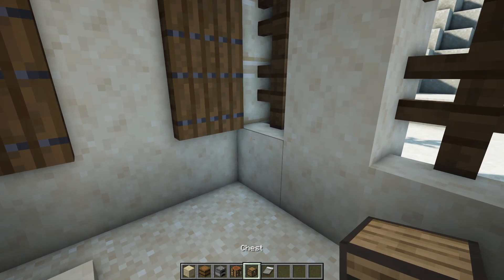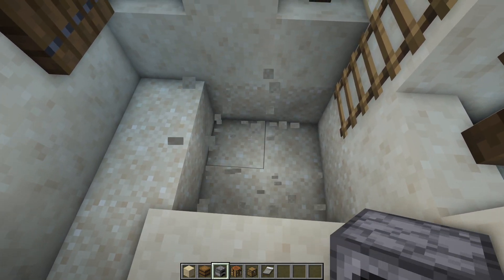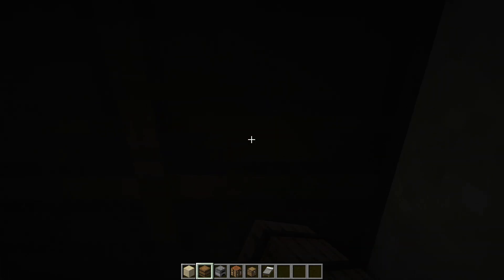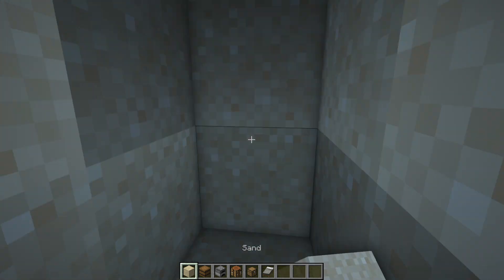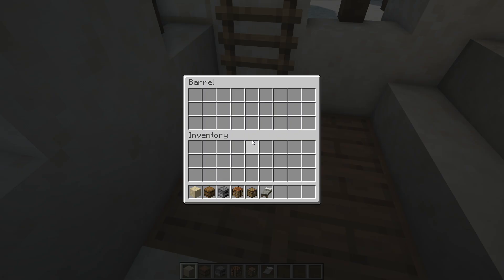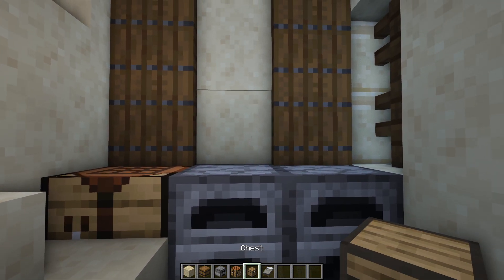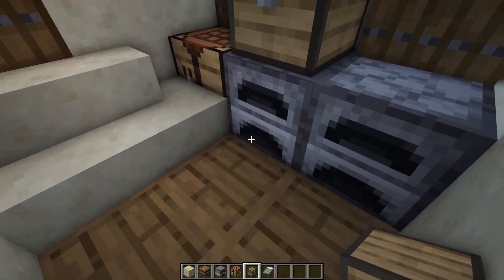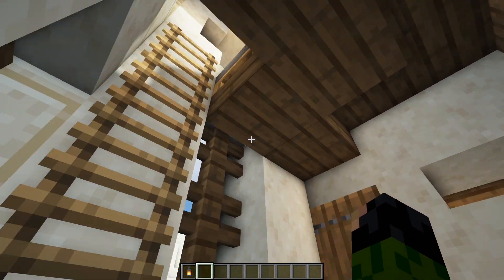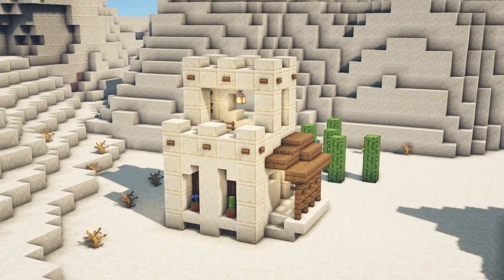The final thing to do is add all of our storage, sleeping arrangements, and smelting furnaces. Just in front of the ladder, break those four blocks and dig down by another two. Hop into the hole and place four barrels upside down, then fill it back in so we don't get any mob spawning. The underside barrel texture looks really nice and is still accessible for all your items. Place the crafting table in the corner with two furnaces beside it and a chest for excess storage on top of the central furnace. Finally, climb the ladder and place your bed down, plus one more lantern to prevent mob spawning inside. That is the desert house all done.